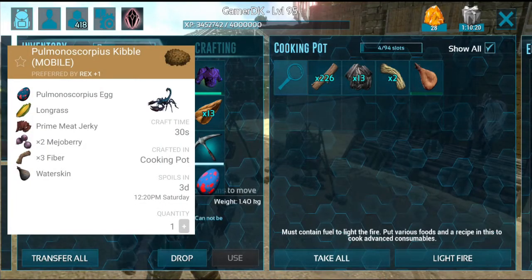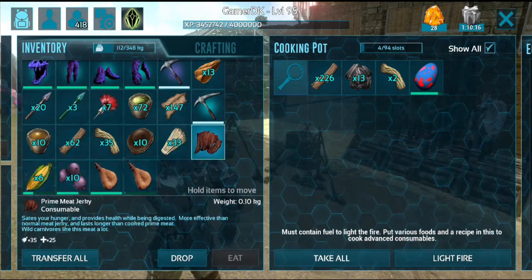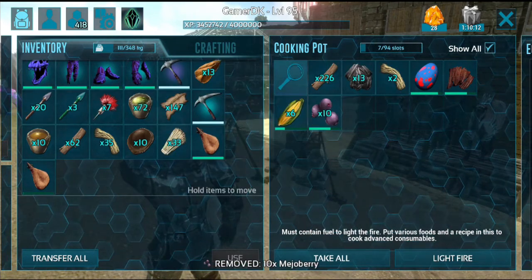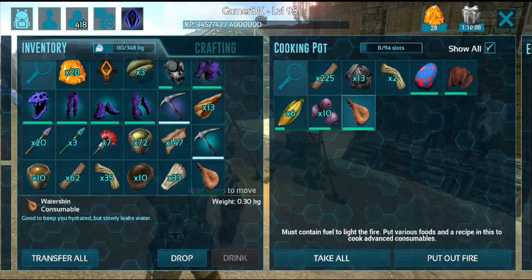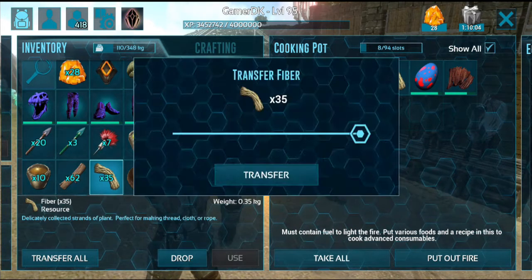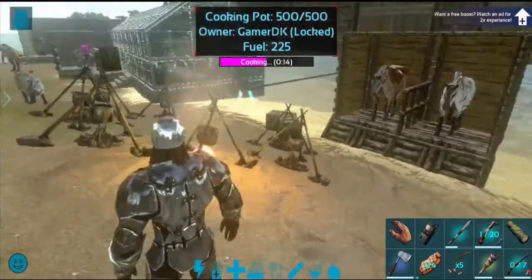Let's cook the recipe. The recipe is ready: Egg, prime jerky, long grass, mejoberry, water. Light a fire. Something is missing — fiber is missing. Let's cook. The recipe is cooking.